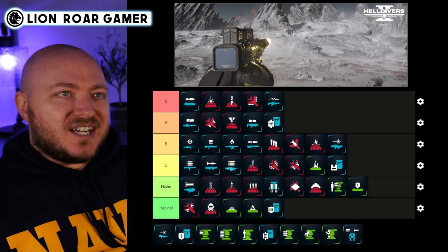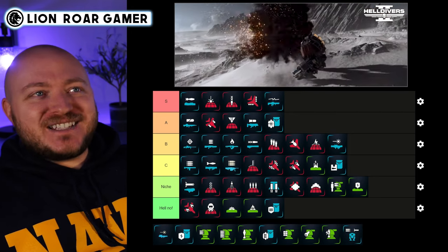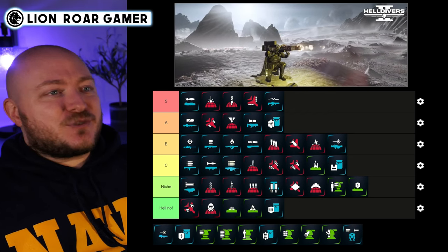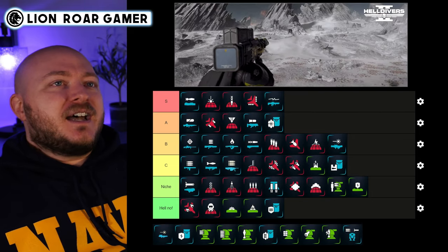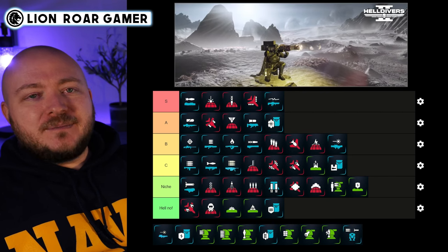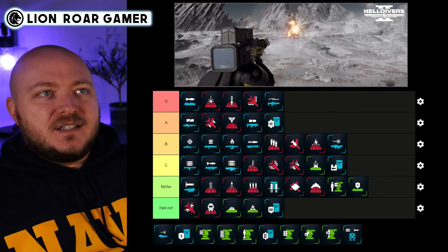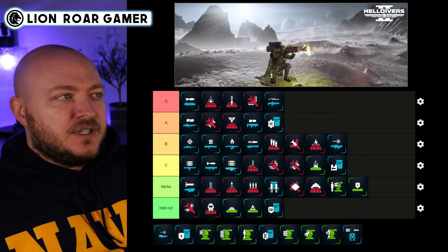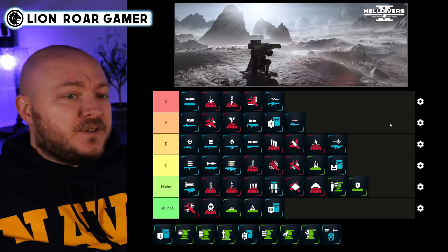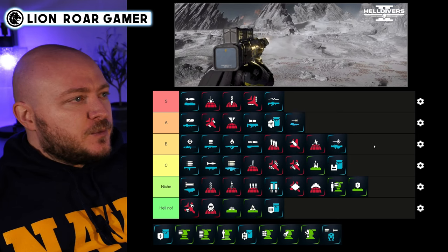Another brand new stratagem — the Quasar Cannon. I think it's almost S tier but people hyping it as S tier are probably just excited because it's new. It's extremely powerful with unlimited uses since it is a laser cannon, but it does take a while to charge up and you're committed once you start charging — you can't pull back. It's extremely powerful but I'm putting it in A tier for now. It will take care of all the biggest stuff on the battlefield; I just wish it were a little bit faster.